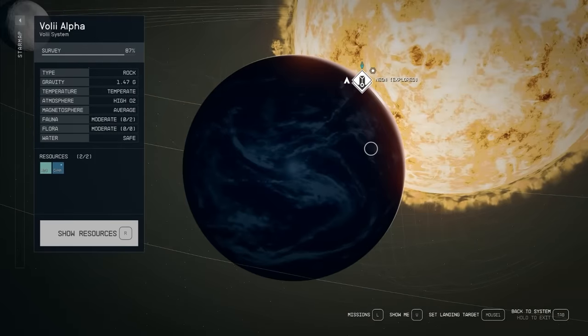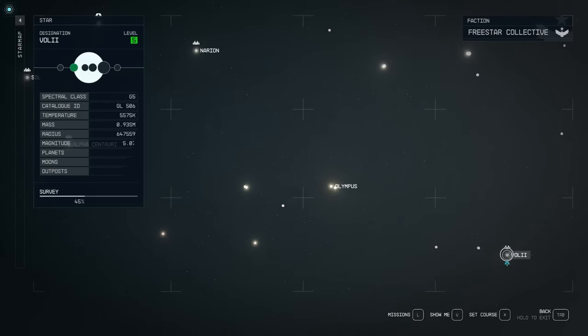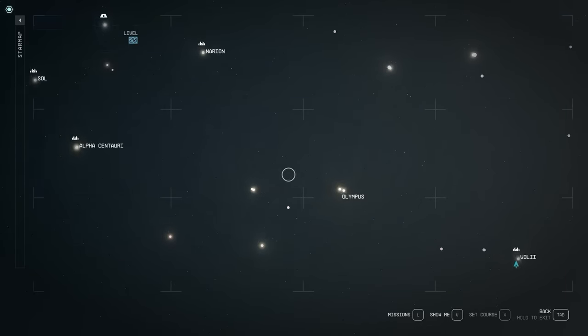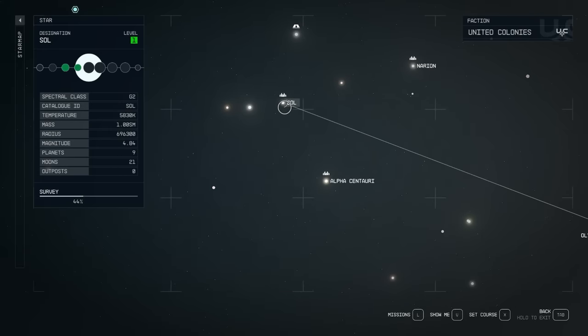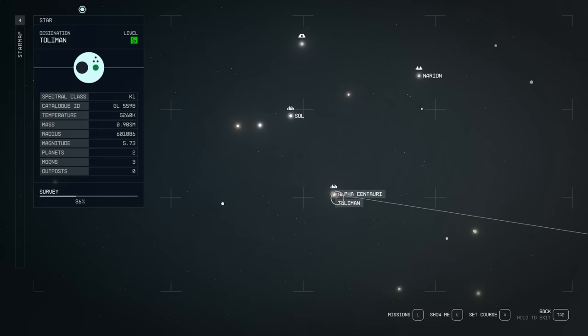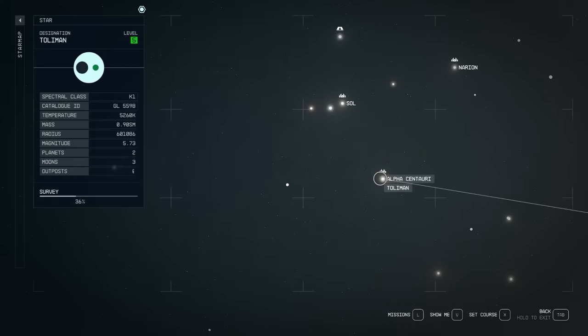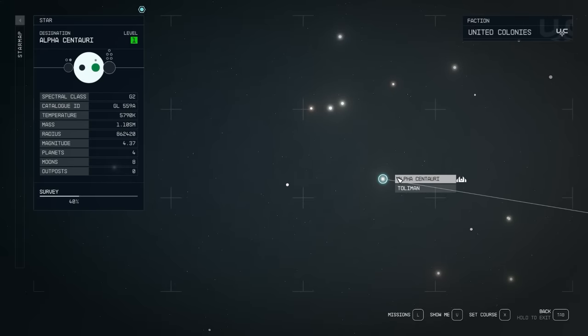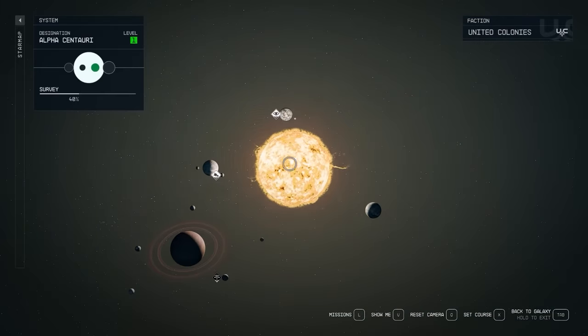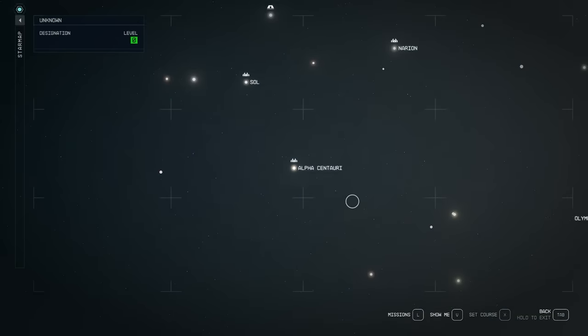When you're brand new to the game, be aware of the star systems. Sol is one you'll go to a lot — that's where Earth and Mars are. Alpha Centauri is one you're going to want to know: that's where your lodge is. If you're ever wondering how to get back to the lodge, just click on Alpha Centauri and it'll show you — you'll find it on Jemisin. That's how you get back home if you need to talk to someone, take care of something, or store something away.